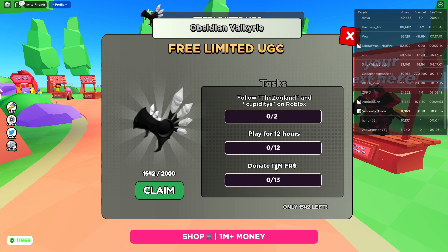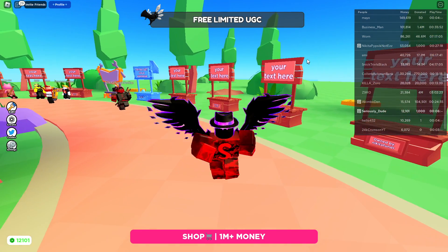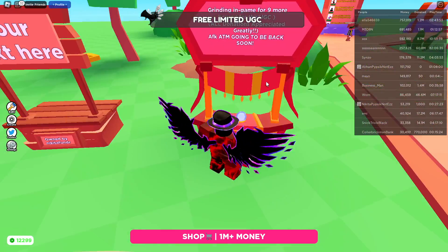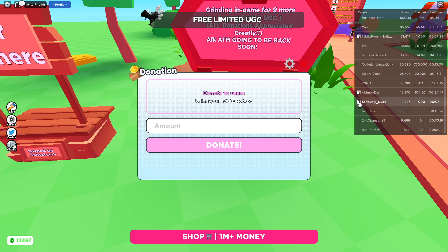You have to donate 13 million in the game. If you go on the leaderboard, you'll see your money goes up, so you go ahead and donate it all to people. It's not real money — you donate using your fake Robux, that's what FR stands for: fake Robux.